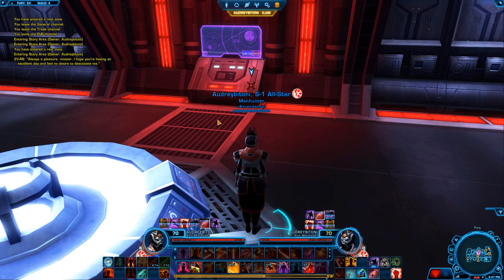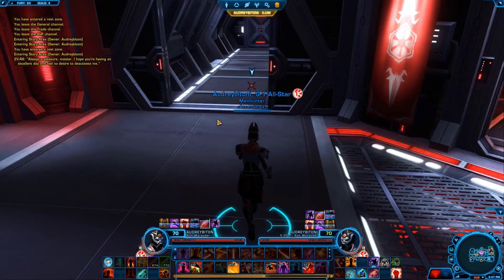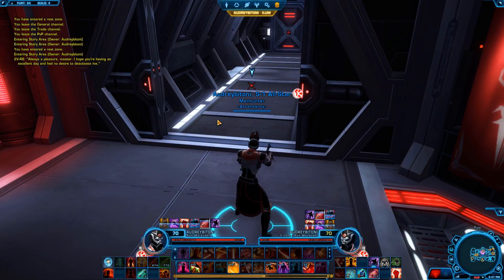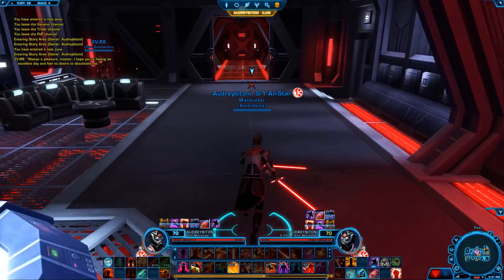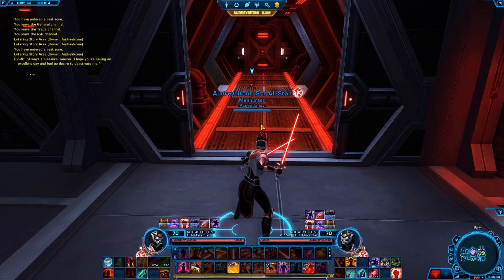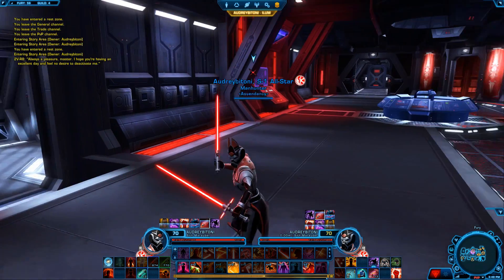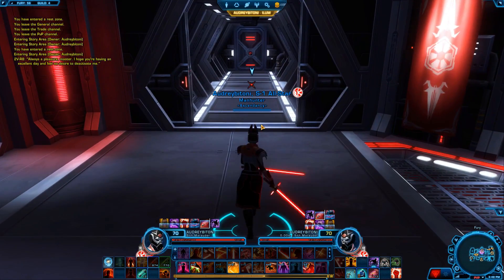Map awareness is also key. For example, on Voidstar on the two doors, if you notice three or four of you are fighting one person, stop and think — there are a bunch of us here on one of him. What I do is go check the other door, because eight times out of ten there's going to be six or seven of the opposing team on that side and maybe only two of yours. It's really important to have that overall awareness — it will make you a better PvPer.